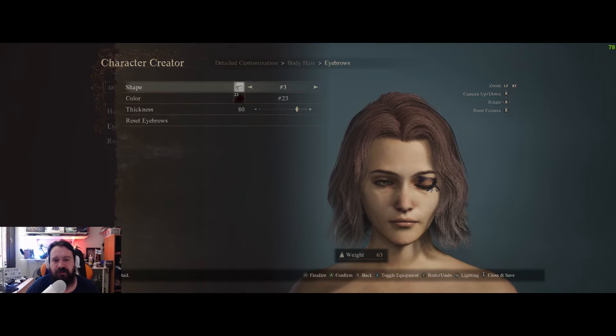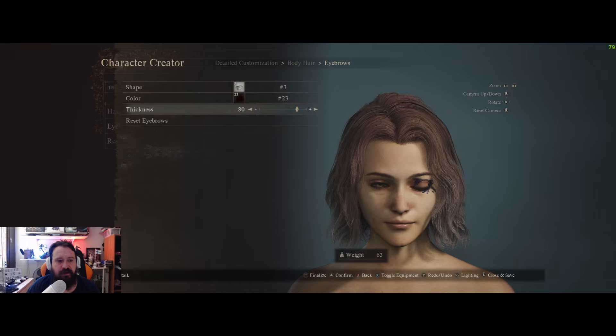For the eyebrows: the shape is the third one, color 23, and thickness 80.